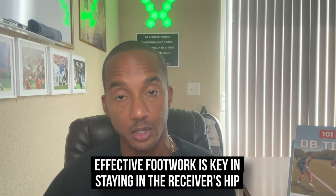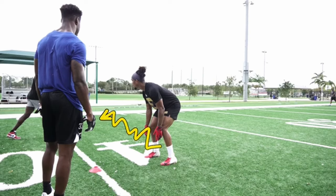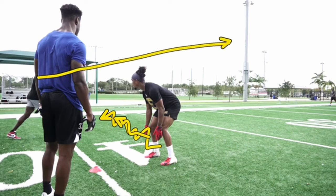Number three: attach to the hip. Once the receiver releases, maintain close proximity and mirror their movements. Effective footwork is key in staying in the receiver's hip, denying separation and preventing an easy catch. The goal is to stay in a position where you can contest the catch point. Remember, the ball typically comes out quick. After disrupting the release, getting to the receiver's hip and crowding his space is key. When the ball arrives, it's best to be up against the receiver's body in an effort to be able to reach a throw placed anywhere on the receiver's body.